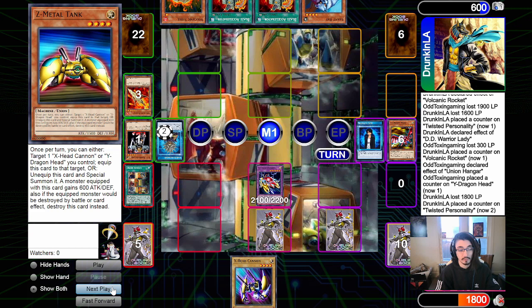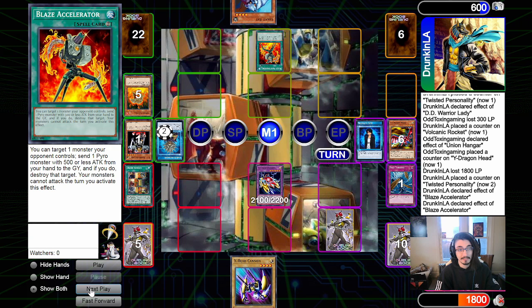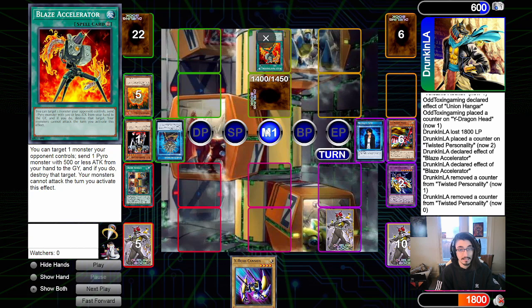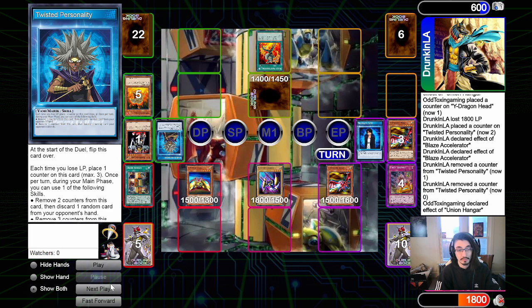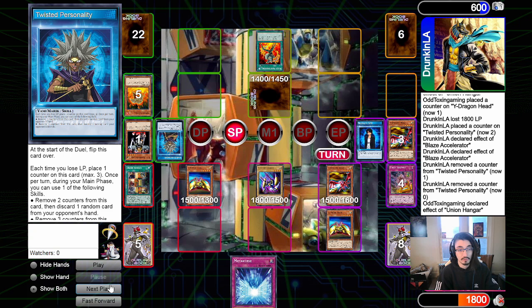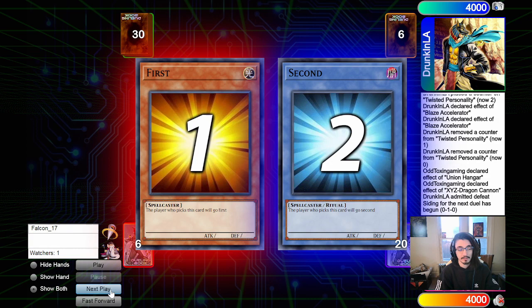The attack makes the opponent lose 1800 life points total, putting Twisted's counters to two, which discards Exide Cannon from their hand. They draw into Volcanic Shell, activate Blaze Accelerator, which gets hit by our Dust Tornado. They activate their second copy of Blaze Accelerator and pop YZ Tank Dragon, then set Giant Rat face down. In the end phase we activate Union Scramble, retrieving X, Y, and Z from the graveyard, then use Union Hangar to equip materials to Y. Next turn we draw Metaverse, go into XYZ Dragon Cannon to flex, use XYZ's effect to discard Metaverse and destroy their face down — game one done.